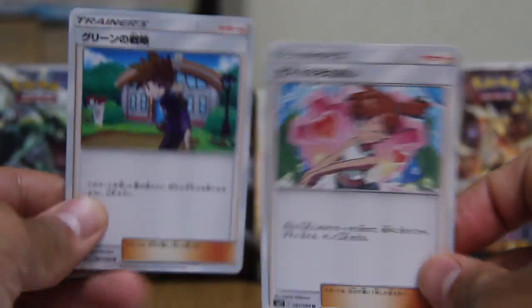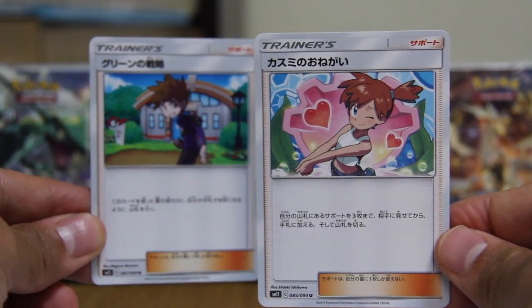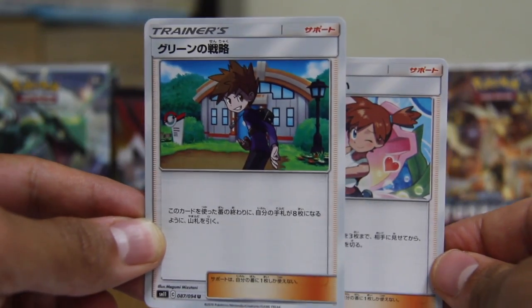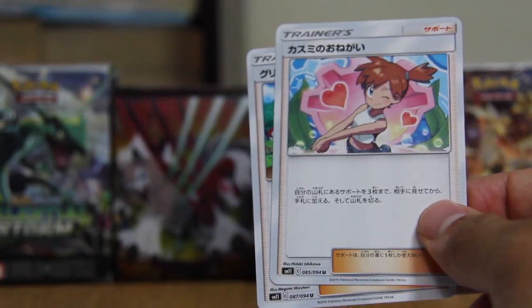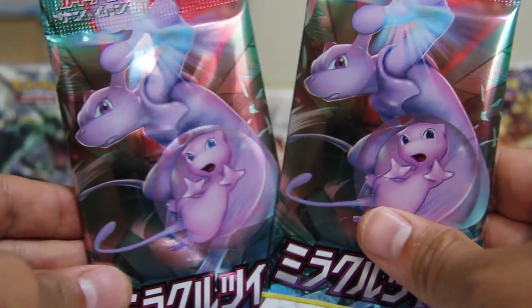Not too terrible — these are new cards I don't have in my collection, can't really complain. Out of all three packs so far, there are a couple cards I wanted: the Blue and Misty — or Kasumi as she's known in Japan. Actually Blue is known as Green in Japan. And this Dragonite. Two packs left — I'm sweating like a hooker in church.